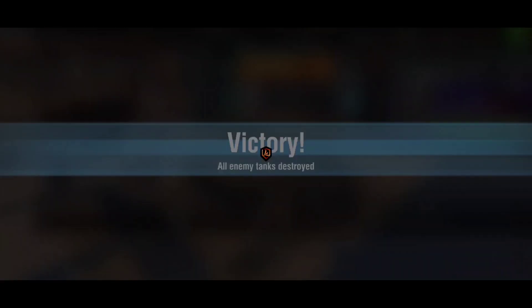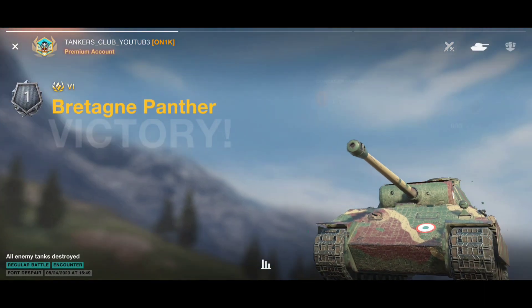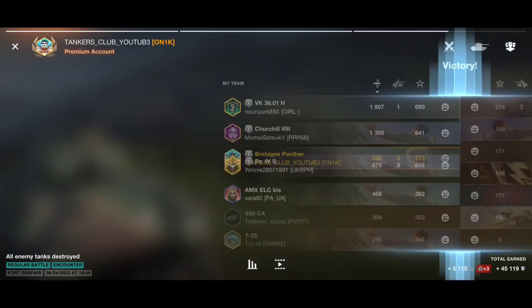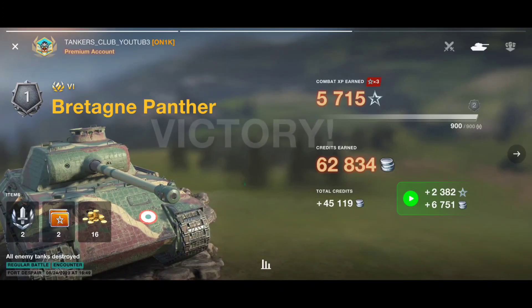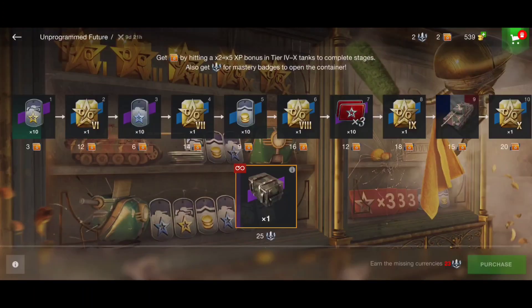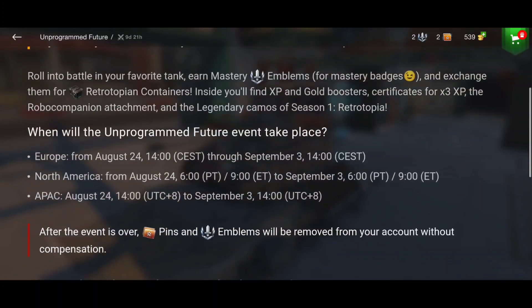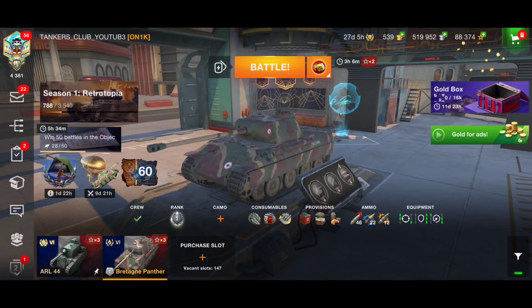1,600 damage — a nice vehicle, nothing to complain about, and it's free. Good credit maker, good gun, good DPM, good mobility — kind of like the E50M but in tier 6. Solid frontal armor. I got two emblems because I earned a second-class mastery badge, plus my two pins. It'll definitely help you grind more credits and buy more tanks. Don't miss this event! And if you already have this tank, you'll receive around 580,000 credits as compensation.